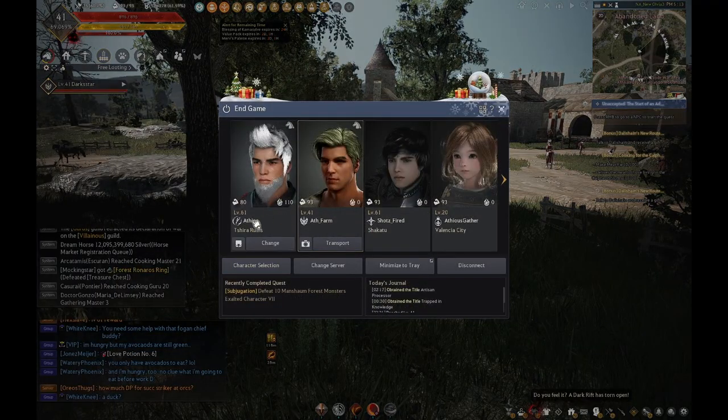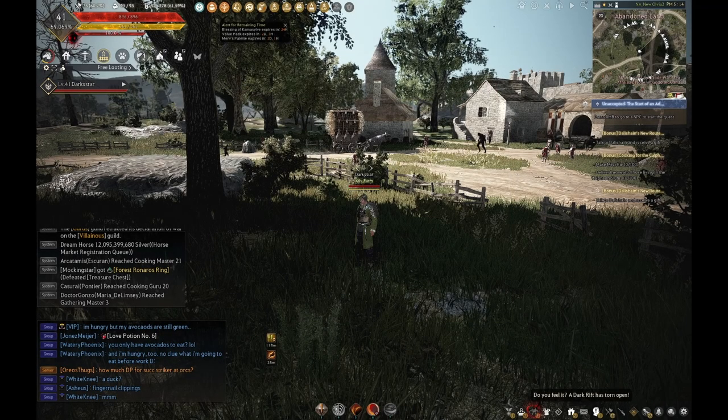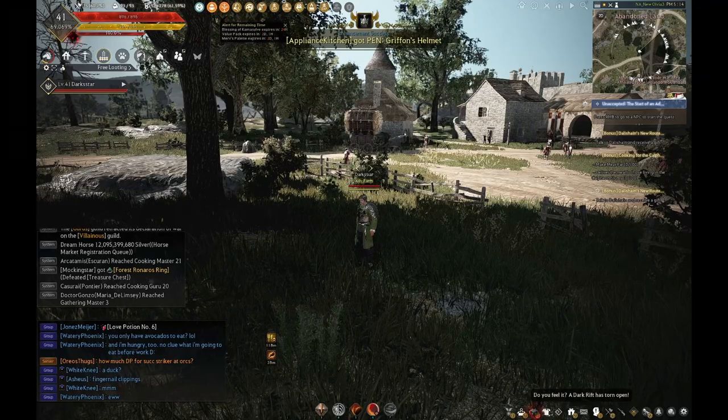If I go to my character select, you can see this character, my Musa, has 80 out of 93. And then the rest of my characters all have 93 because I haven't done any life skills on those characters today.